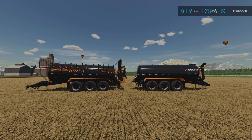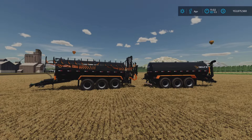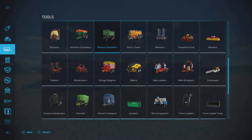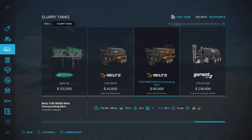I'm on PS5 here on the Georgia Farms map, and this is 28.05 megabytes to download with 13 slots on console. You'll find these under slurry tanks, tools, and slurry tanks. The TB 18,000 is priced at $45,000.